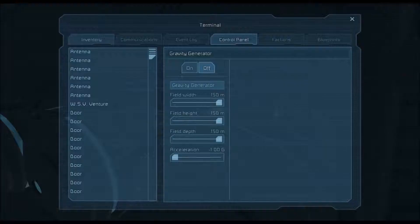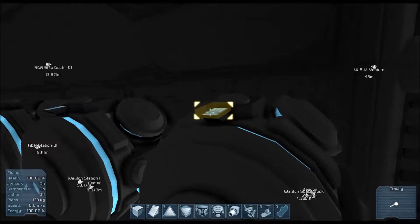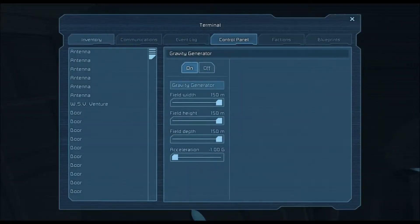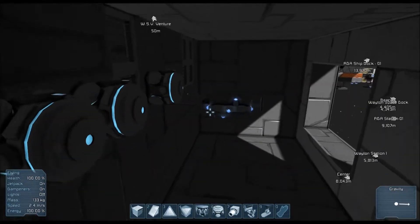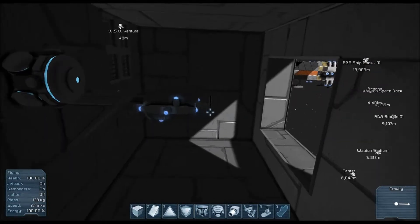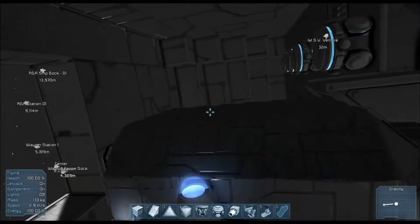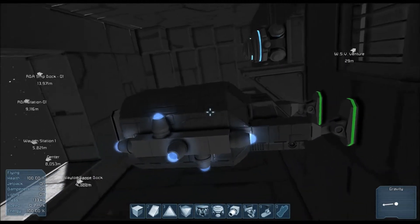We have a bunch of gravity generators all pointing away from the ship. Due to a recent update where you can edit gravity generators — which is very useful — I currently have them all set to negative one G of force, so they'll push away instead of pull. I've been seeing videos of gravity-propelled ships and a lot of people playing around with gravity now that you can edit generators, so I figured I'd jump on that train.